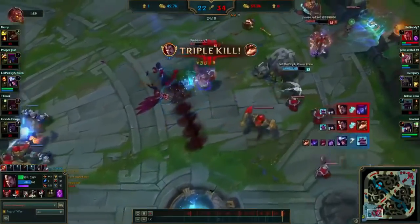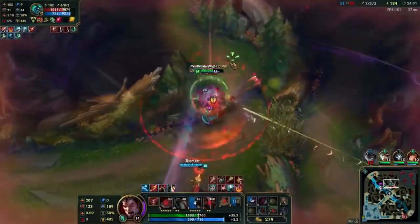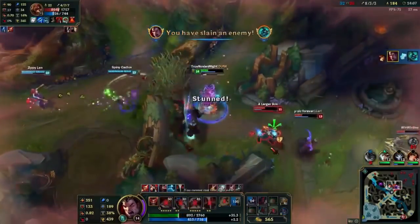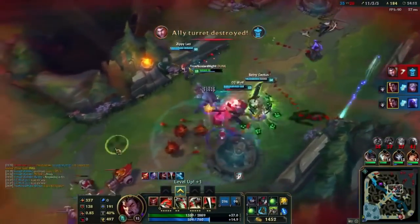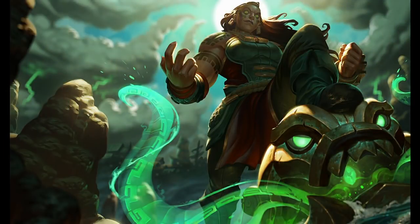If you let Darius get max Hemorrhage stacks he will absolutely destroy you and the rest of your team. Darius is not just another tank that can be ignored in a team fight — poke him to the best of your ability before a team fight and use DPS carries like marksmen or battle mages to kill him before he enters super Saiyan mode.